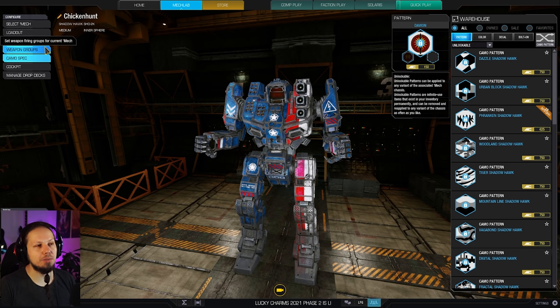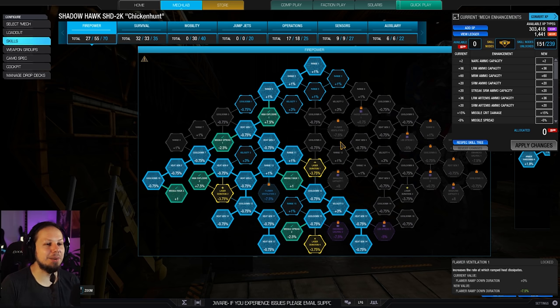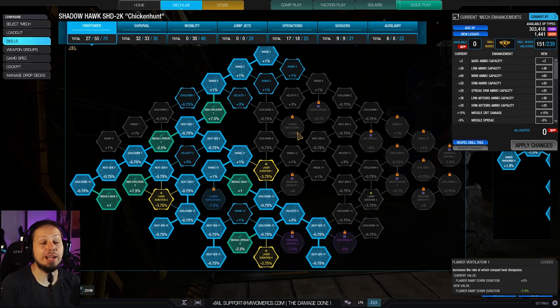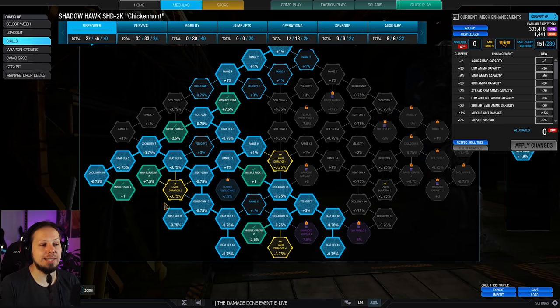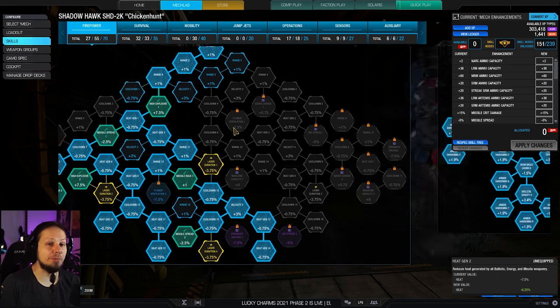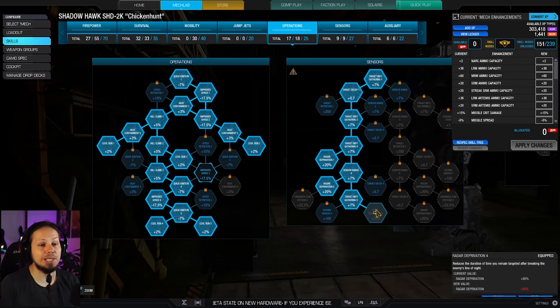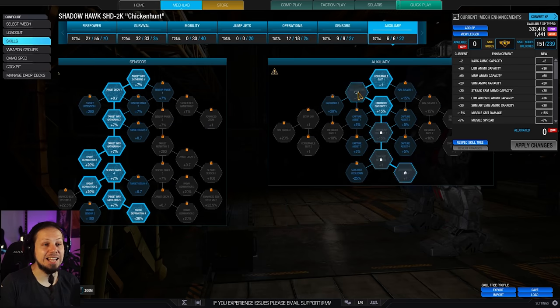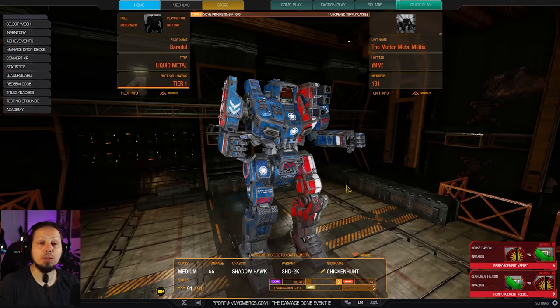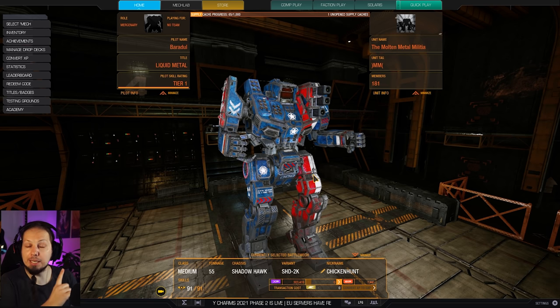It doesn't have the best mobility in terms of acceleration and deceleration, so making quick stabs is not easy on the Shadowhawk, but it is a nice brawler. For skills, I put points into the firepower tree getting all the missile nodes — I even skipped easily accessible laser duration nodes because the missiles are the main weapons and the lasers are just backup. I went for maximum survivability since we'll catch a lot of return fire on the front line — maximum cool run, 60% heat deprivation for defensive capabilities, two cool shots, and a UAV. The UAV is really helpful in close-quarter scenarios: pop it to see if enemies are around the corner, and it'll tell you where they're facing.